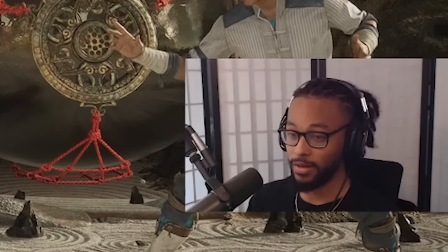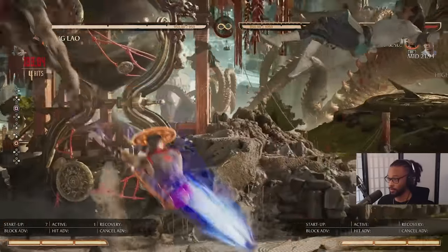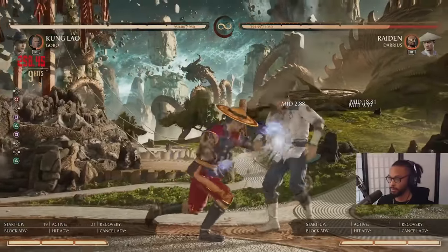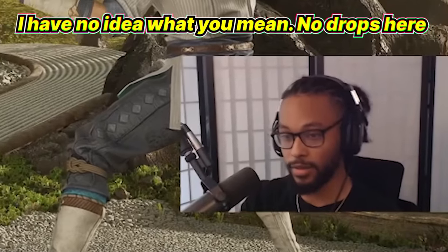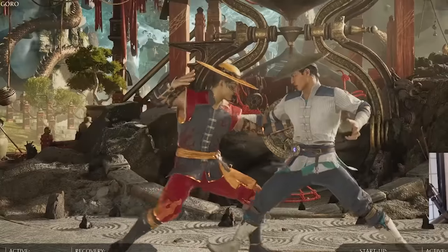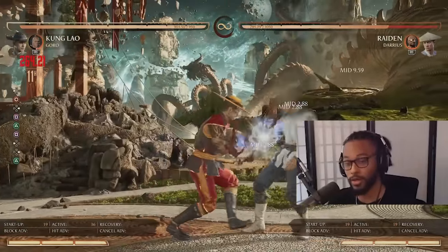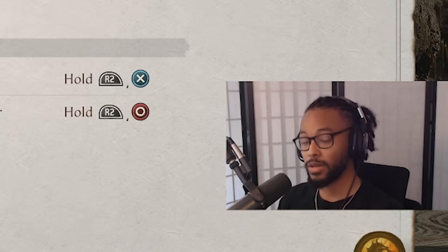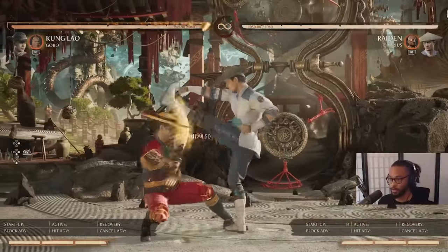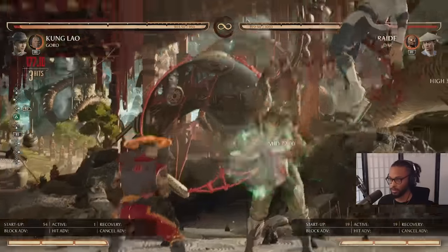A big game plan with Kung Lao is: whenever you're in that range where you can do this move, you pretty much just do this move and you get a literally full combo off it. Say somebody does something with a gap — that's where having an armored launcher is humongous. Not every character in this game has an armored launcher. So whenever you get the opportunity to play a character that has an armored launcher, that's a game changer. I basically just got a full combo on this Raiden for him doing that string on me because I have an armored launcher.